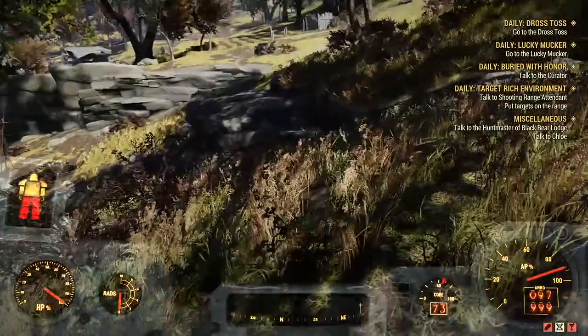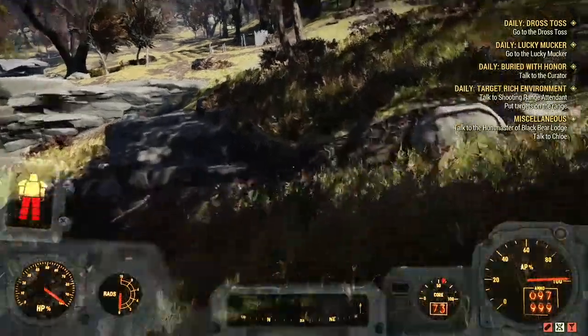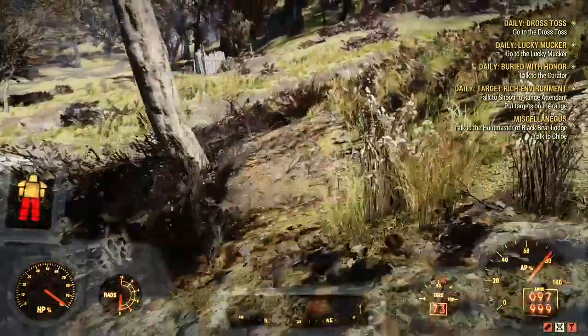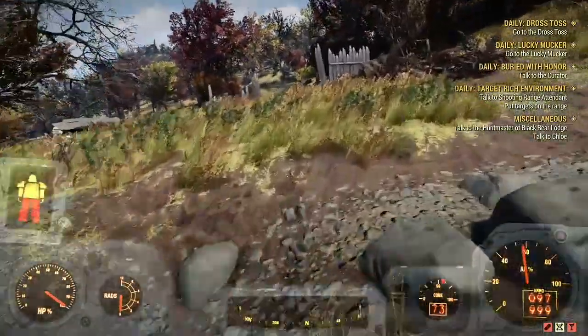The first location is going to be up north by WV Lumber Mill. This location is very secluded, so if you want your camp to almost always be placed, definitely set up around this area.